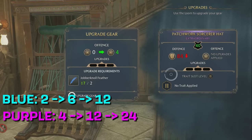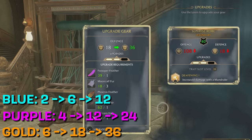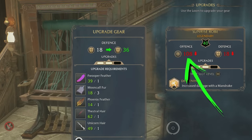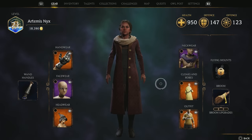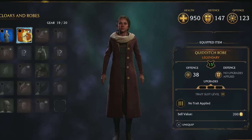On purple gear, the first upgrade gives you 4 points, the second gives 12, and the third gives 24. And on legendary gear, you get 6, 18, then 36. Upgrading only affects the secondary stat — the primary stat will always be locked at the level it was when you found the item. So when you get to the point where you want to upgrade gear, the secondary stats might make it worth it to use a higher rarity item, even if its primary stat isn't quite the highest you've got.